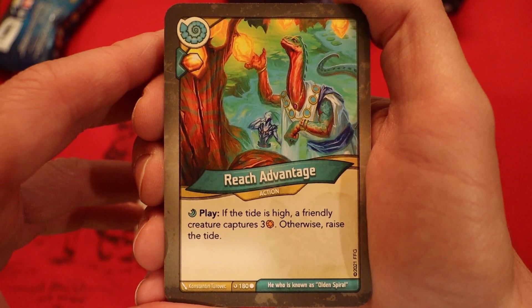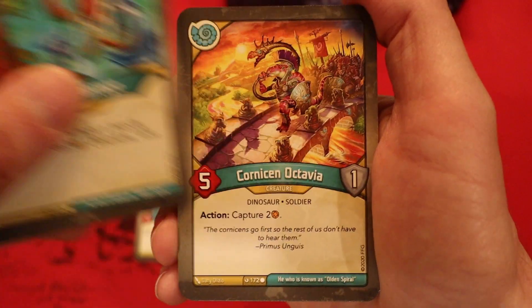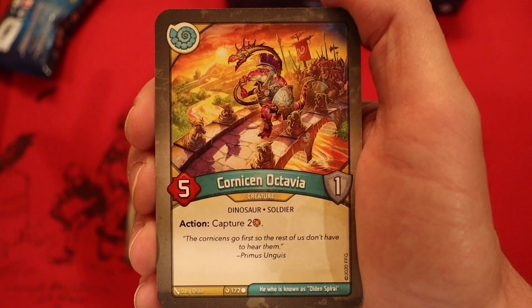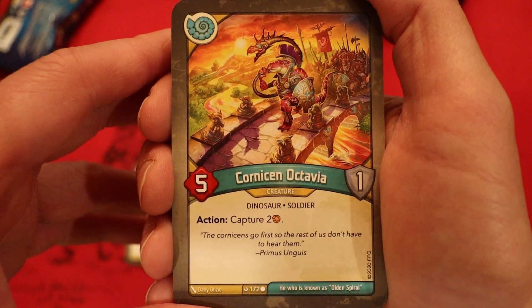Reach Advantage — Amber and Heavy Plant. If the tide is high, a friendly creature captures 3 amber; otherwise, raise the tide. That's a pretty good card. Like seeing tide effects. Even though we don't really know what sort of effects we have that help with that, it's good to see free ones in here.